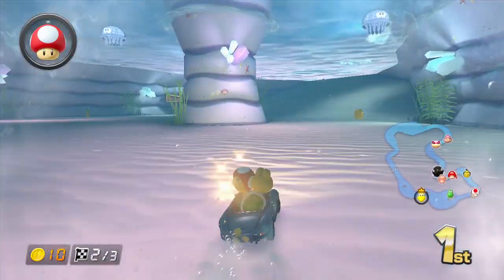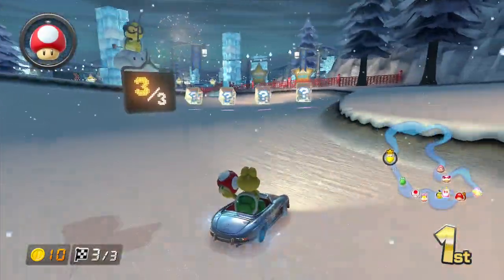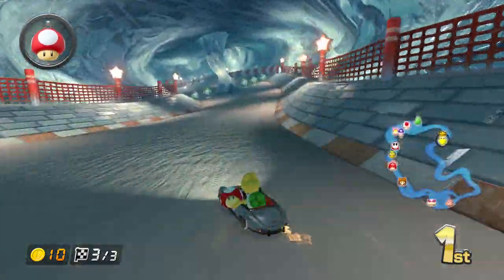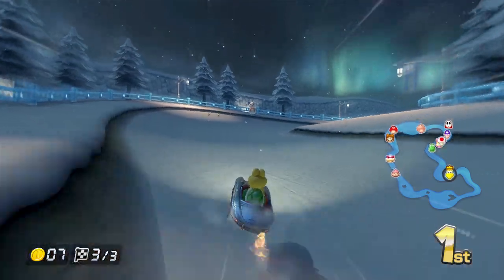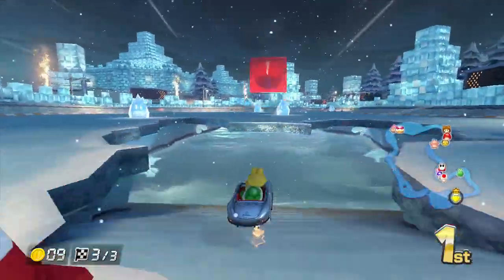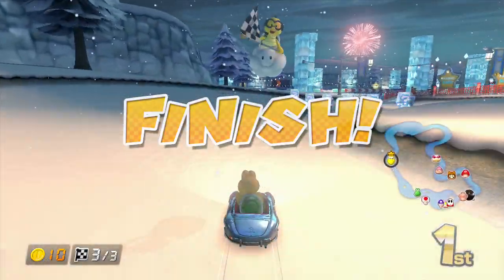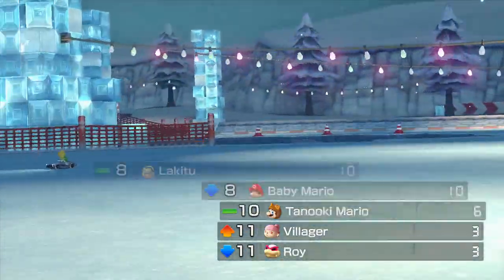You can go underwater and through these ramps. Final lap — I hope nothing bad happens in the final lap because it always happens to me. Let's get down in the water. For some reason, the Blooper can go in the water and you can still get inked — I don't know. But anyway, first place yet again. Nice — on to the next race.